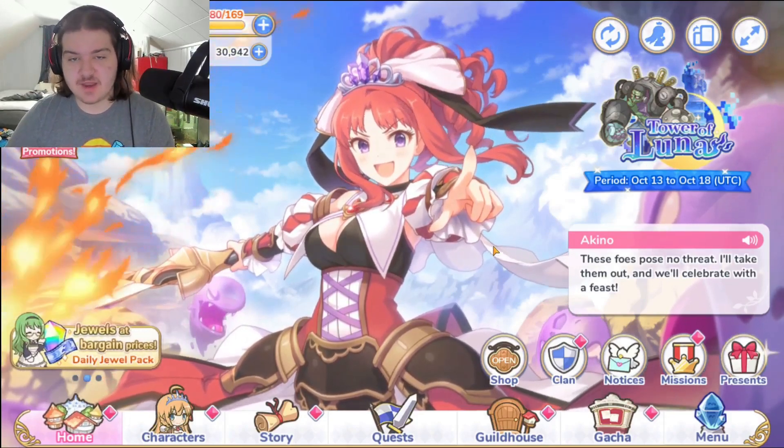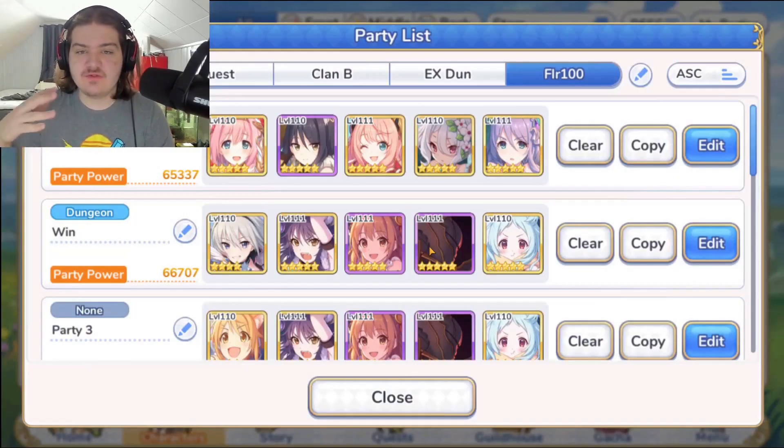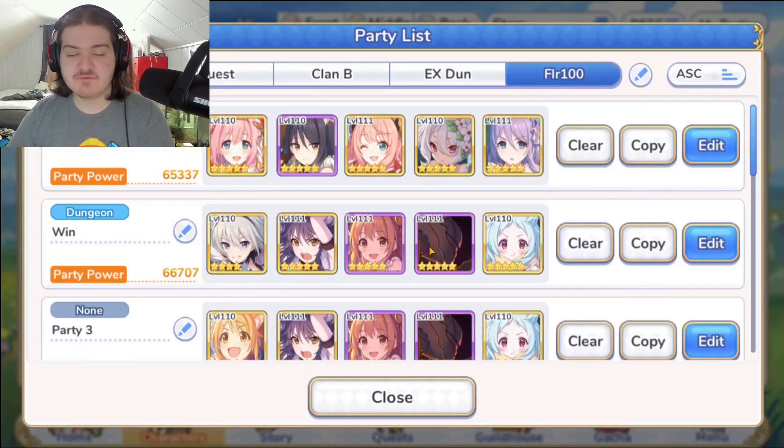This is the team I used to beat floor 100. The strategy is to bring out Mefuyu closer to you so you're able to snipe her with Suzuna using guaranteed crits, while Shiori does a ton of damage. You want to bring Zuru, Kokoro, Suzuna, Shiori, and Yui. I've seen people run triple archers with Suzuna, Shiori, and Orisa, but I found Yui to be much better to keep the team alive from the physical damage.